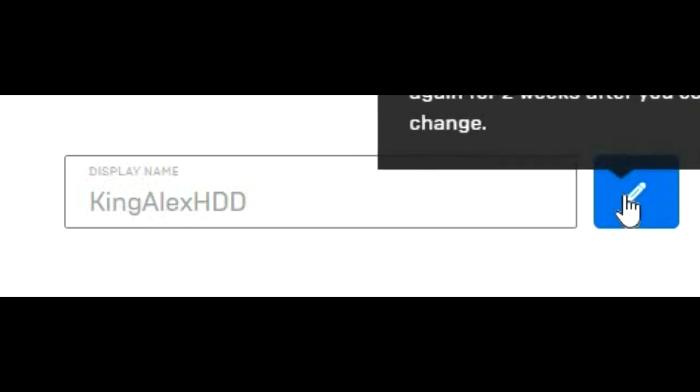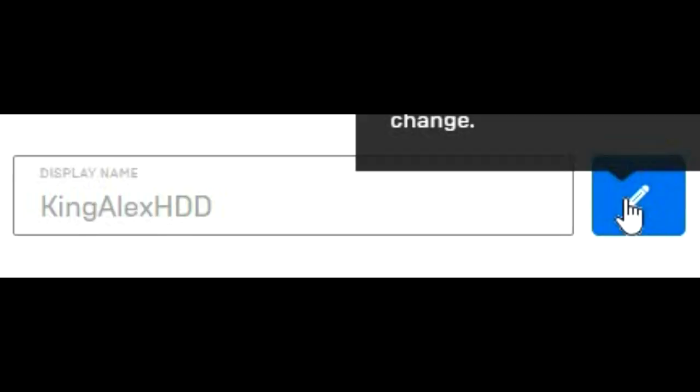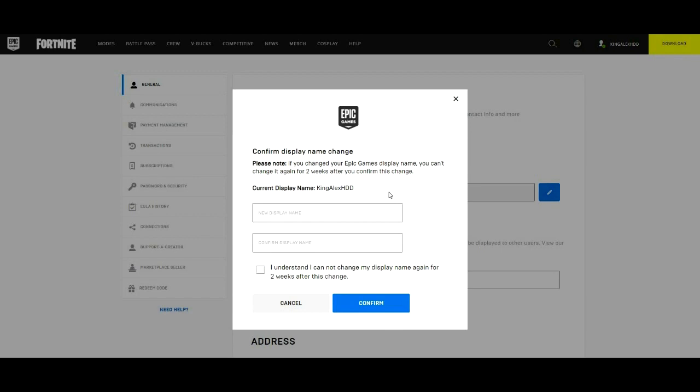If you go to General, you will see your display name right there. Click on the little pencil icon next to it. It does give you a warning that says: 'Please know, if you change your Epic Games display name, you cannot change it again for two weeks after you confirm the change.' That's very important to keep in mind.